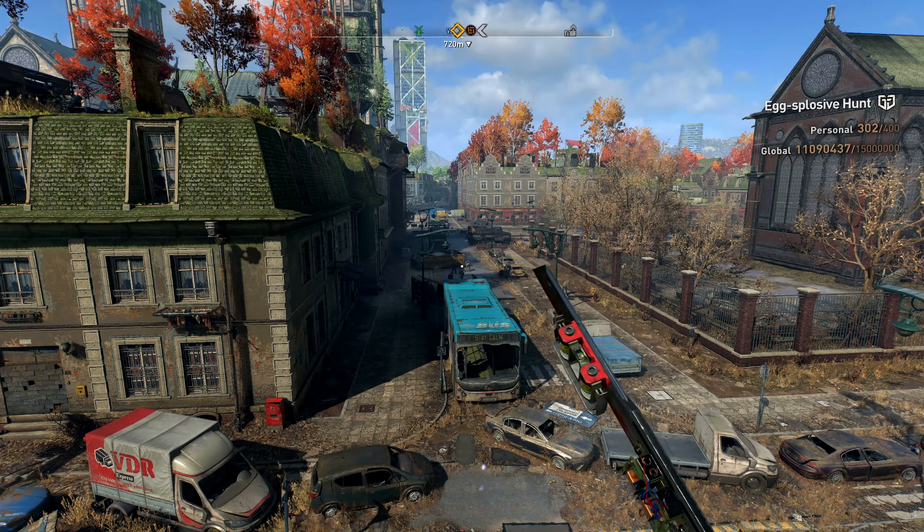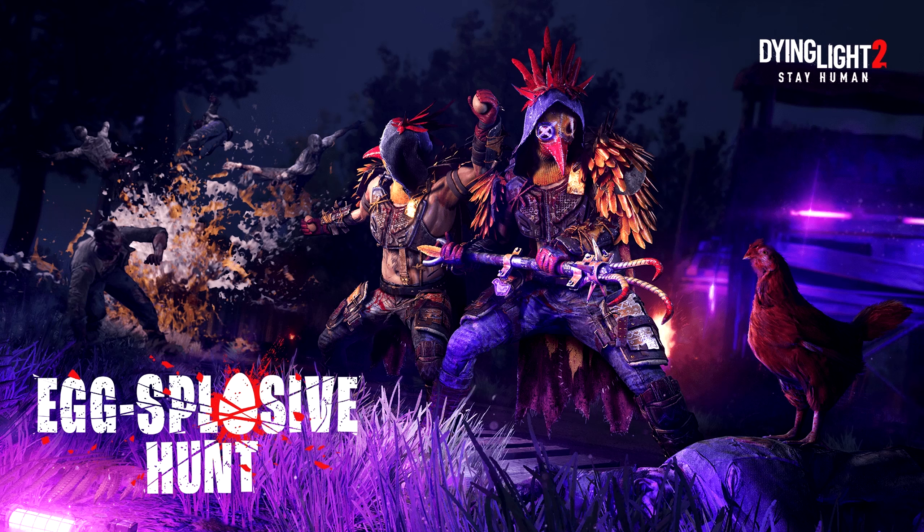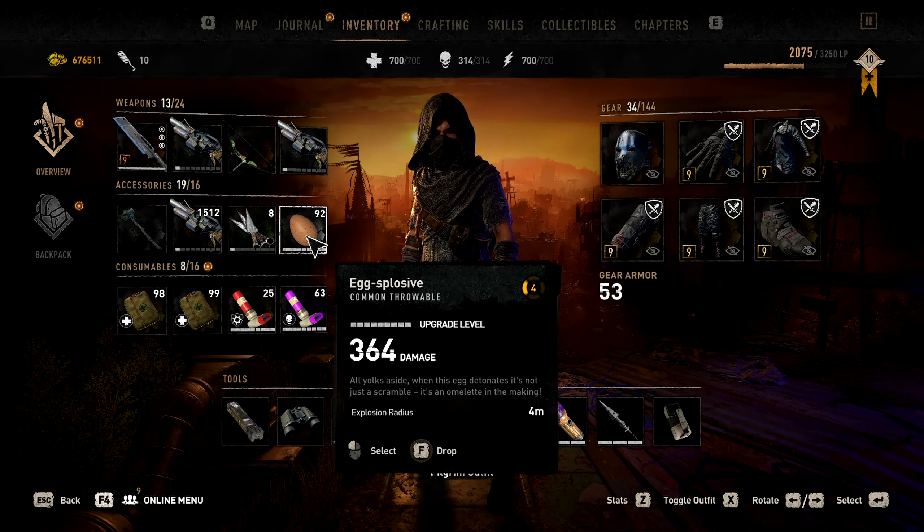Hey and welcome back to Dying Light 2. Dying Light 2 has a brand new event called Explosion Hunt, which means you can find explosives around the map. This event is quite fun at the beginning because these are like small grenades that don't do that much damage.